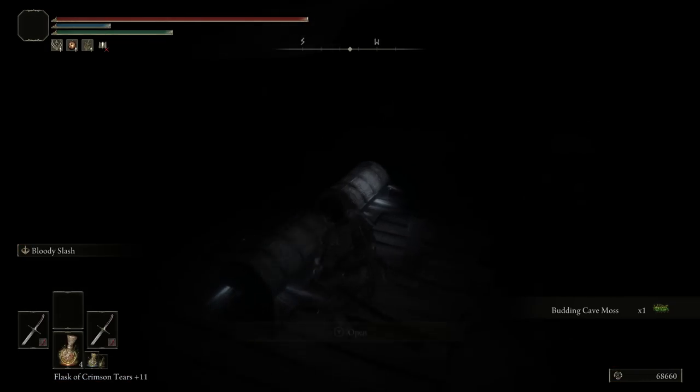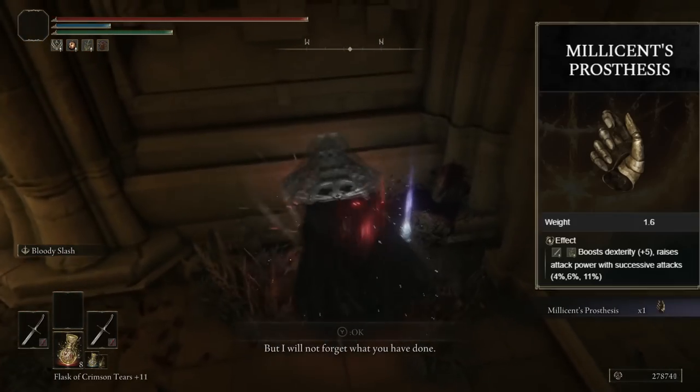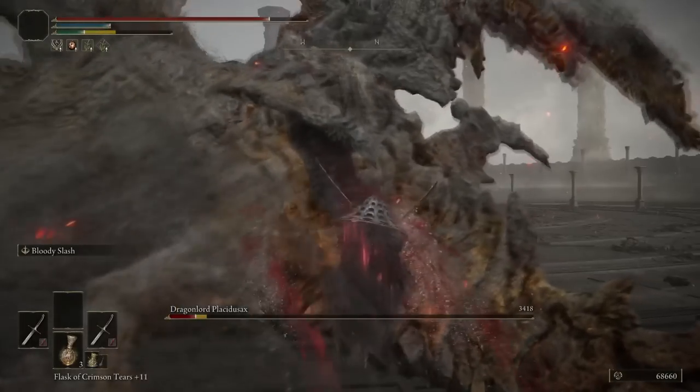After Rykard I decided to go back to my original build. I gathered the Raptor's Black Feathers from the Sage's Cave, and Millicent's Prosthesis from, well, Millicent. Placidusax didn't stand a chance.